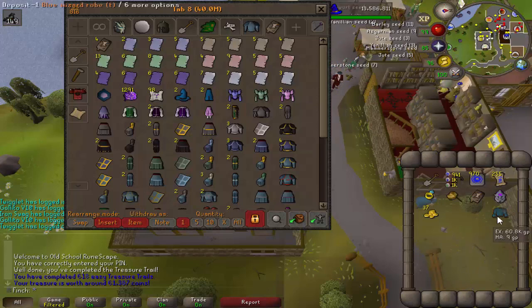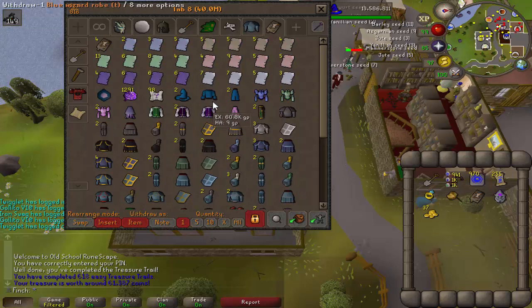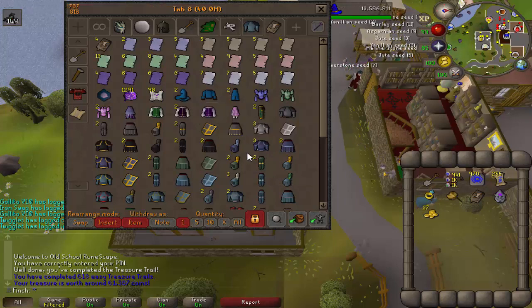Nice, just finished up another set — the blue wizard robes trimmed can now go in the house and I'll get rid of those duplicates, so that's two bank spaces freed up.